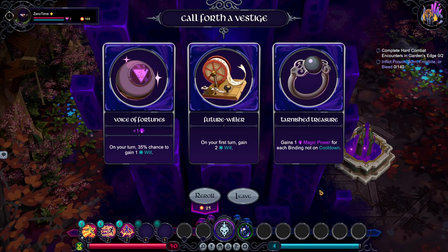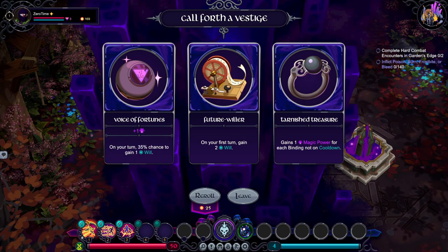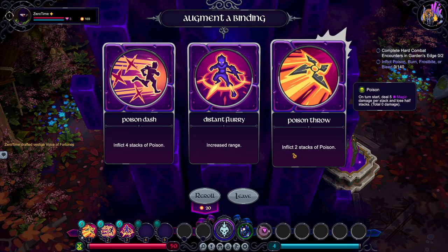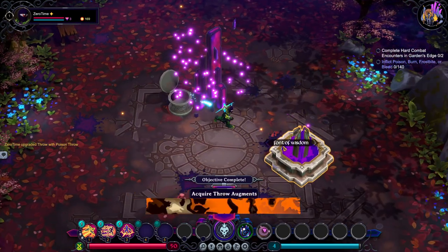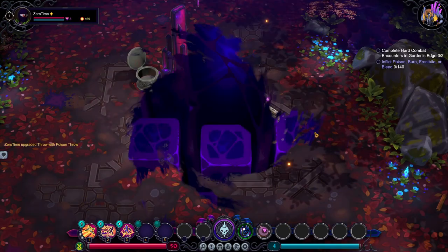Poison of fortune: on your turn, 35% chance to gain 1 will. On your first turn, gain 2 will. Gain 1 magic power for each binding knot on cooldown. These are all physical, so it's not useful. Let's just get more — let's get 2 stacks of poison. Let's actually get the poison throw and let's get magic out.